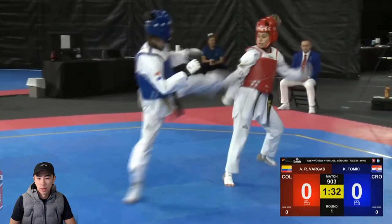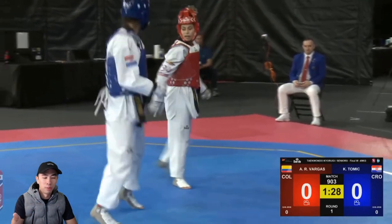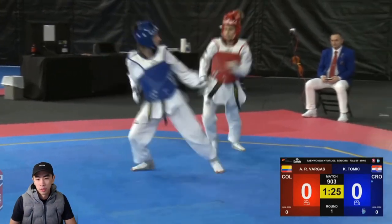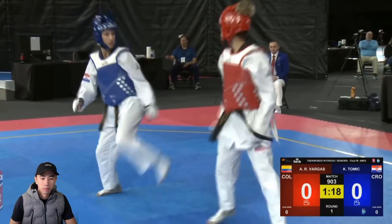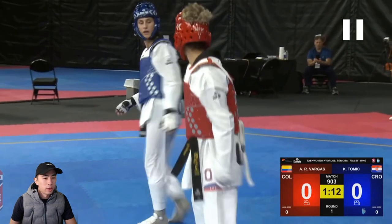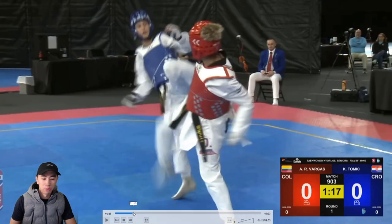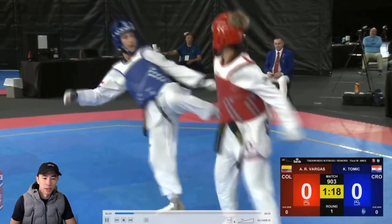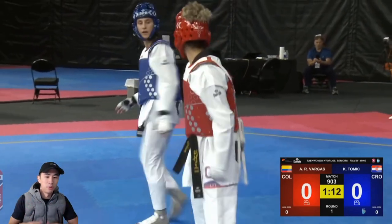Blue goes back to poking and prodding, doing a really good job of hiding her offense and continuously pressuring with the cut so often that it almost makes red forget the potential blue has. Blue is also starting to vary it now — from straight cutting to a cut flick, a back leg, a cut hang — she's beginning to unveil her offense a little bit more.